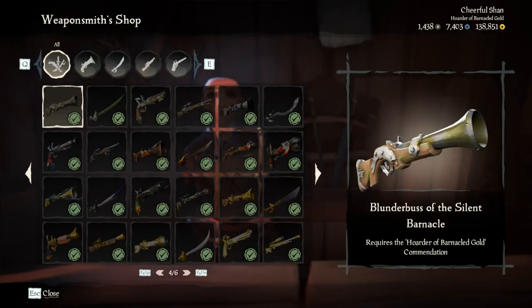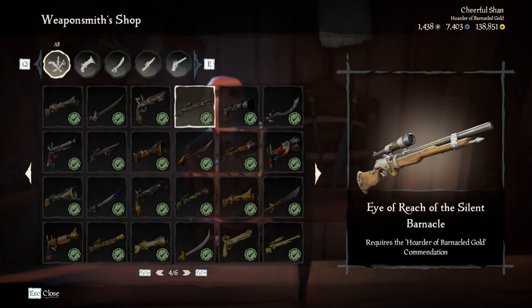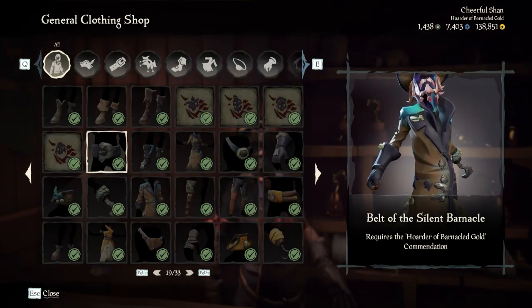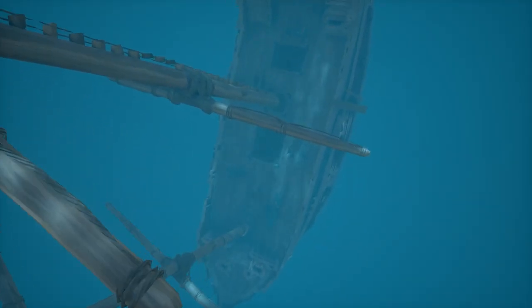This set can be purchased from the normal vendors as usual. Clothing is from the clothing vendor, equipment from the equipment vendor, and the ship set from the ship vendor. The one thing is you need a specific commendation to be able to purchase any of it — it's all locked behind one commendation, so it's fairly straightforward.